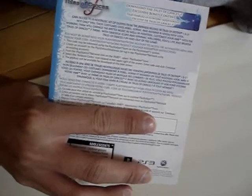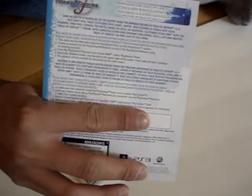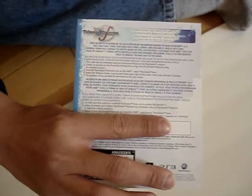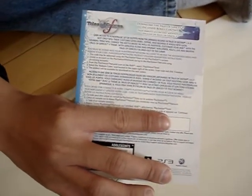So there's the front. Do you want to show them the pre-order bonus? We'll cover the code first. The code includes a free theme and costumes from Tales of Destiny 1 and 2 — three costumes for Asbel, Richard, and Sophie.